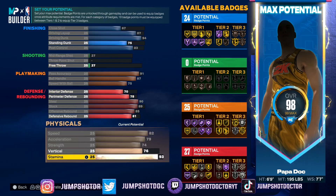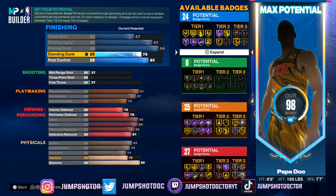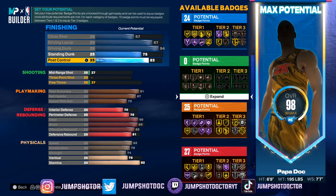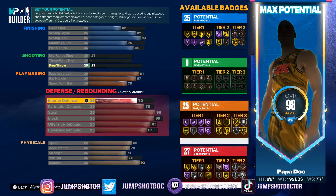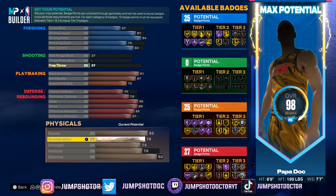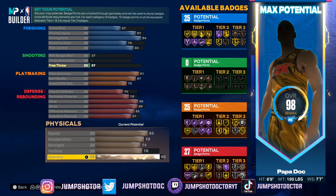I'm going to lower the stamina three. You can either lower acceleration one or stamina three. Any other year I'd say give me acceleration all day, especially at 6'9", but this build is going to be posted up a lot — backing down, backing down. I'll run out of breath, so give me that stamina.